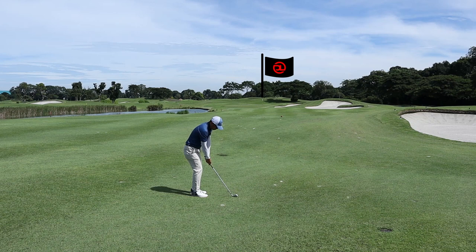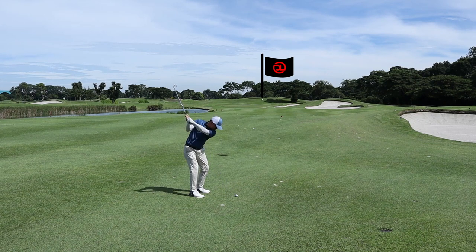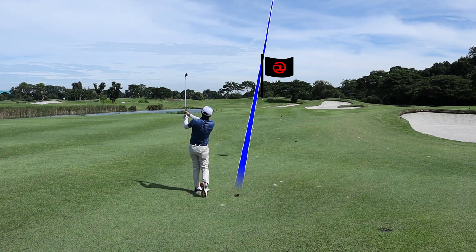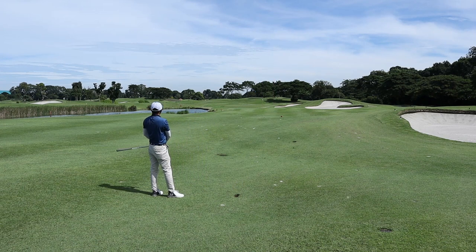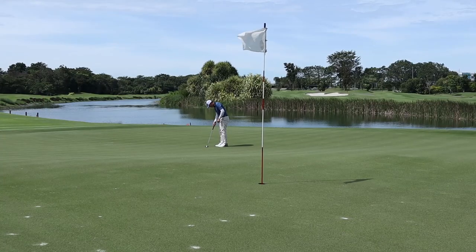I'm on a downhill lie. I went with a nine iron to hit 125 meters. We can actually land the ball just after the bunker on the right as there is a downslope, hoping that if the ball lands there it will kick towards the hole. Even if we are not successful we are still left with a very decent up and down or two putts uphill.